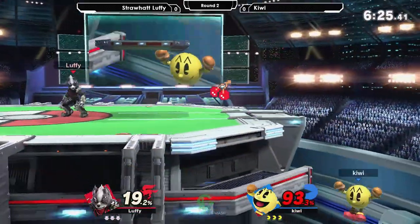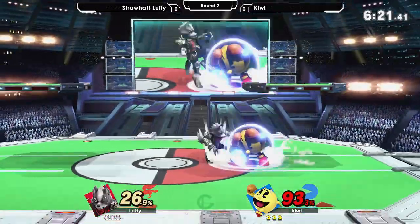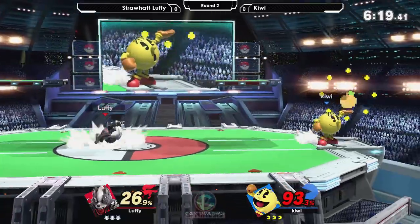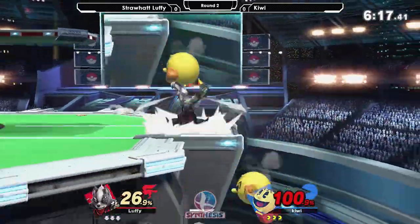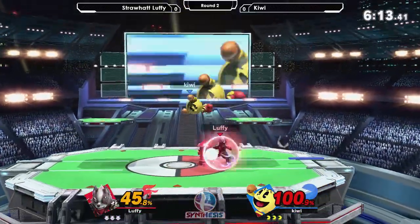In this matchup, you're going to see Kiwi running away a lot. It's a setup thing, just like the trampoline. She needs her fruit, she needs her Hydrant, she needs her trampoline. She needs all that setup to attack from long range.